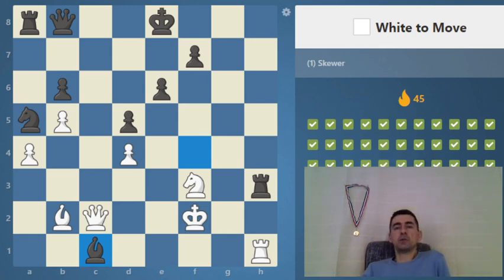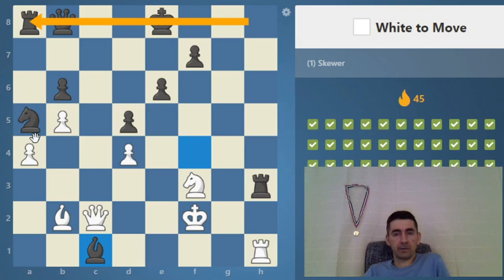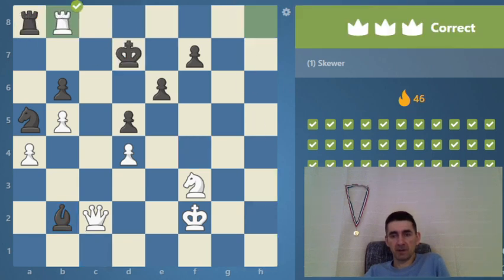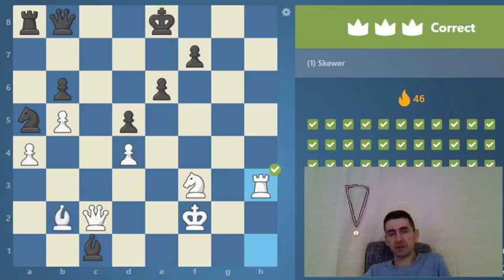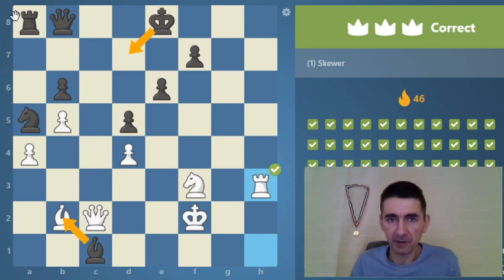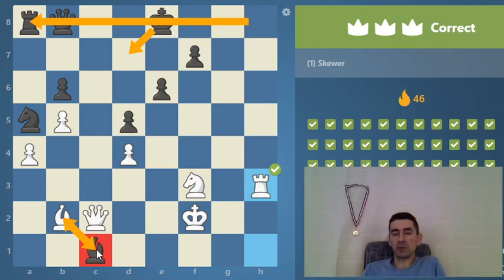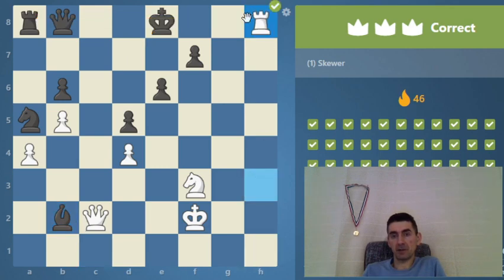White to move — there should be one skewer. After the capture, if he's not taking the bishop but goes out, probably that's better to escape the skewer motif. Then we just take the c1 bishop and white is up a bishop for just one pawn. But then the skewer comes.